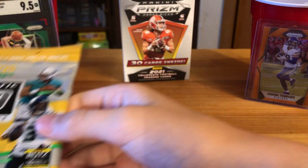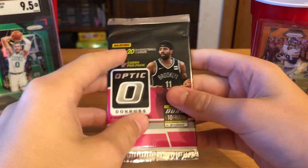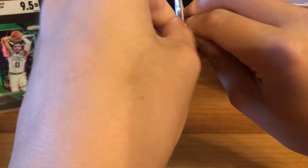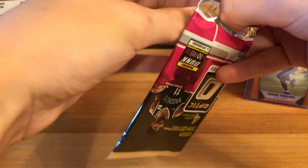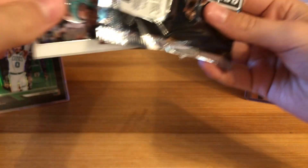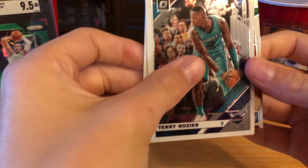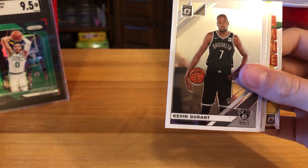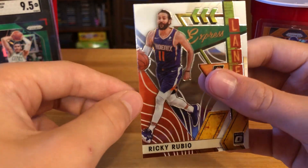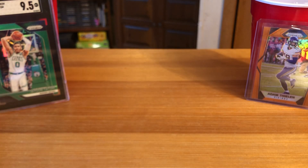Next up, let's do the pack of 19-20 Optic basketball. Everyone knows the 19-20 draft class — pretty good draft class. Starting it off: Terry Rozier, we do not have a parallel this pack, Kevin Durant, Dwight Powell, and Ricky Rubio — Express Lane insert. Nothing really out of that pack, not a whole lot.